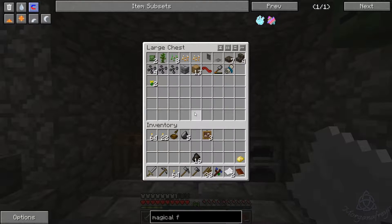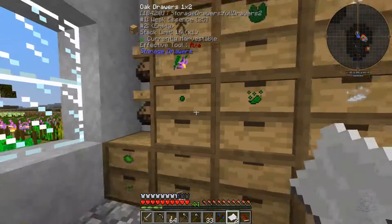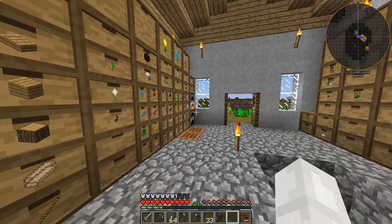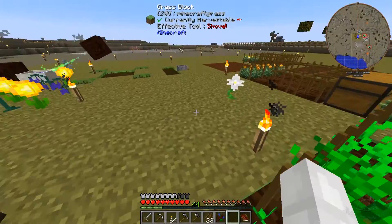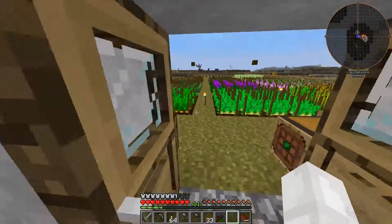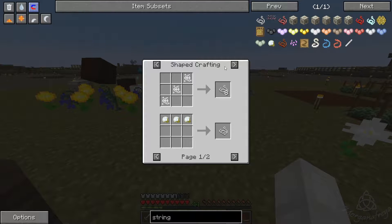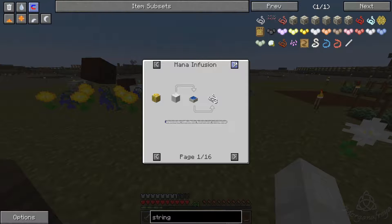Poisonous potato we can stick in there. No string — so we need a spider. Oh, so many things we need. We need to get string. Let's see if I'm forgetting a way to get string: essence of the spider, cotton, silk wisp, fish product, crusher, wool. Nope.